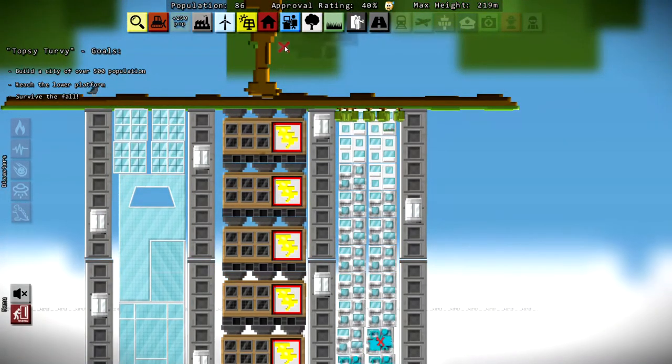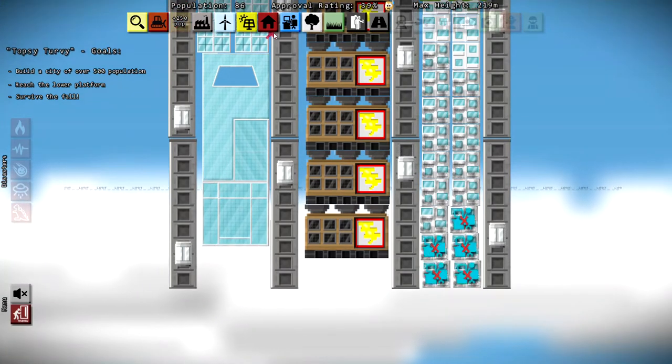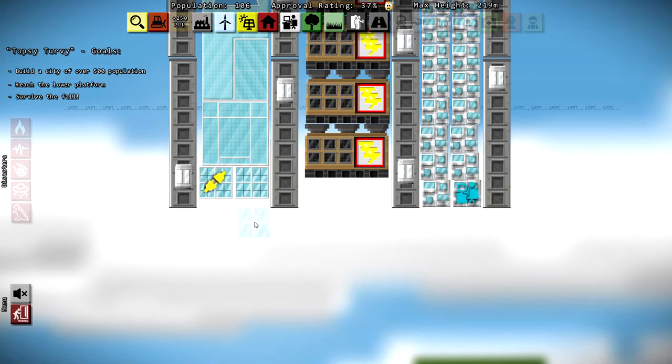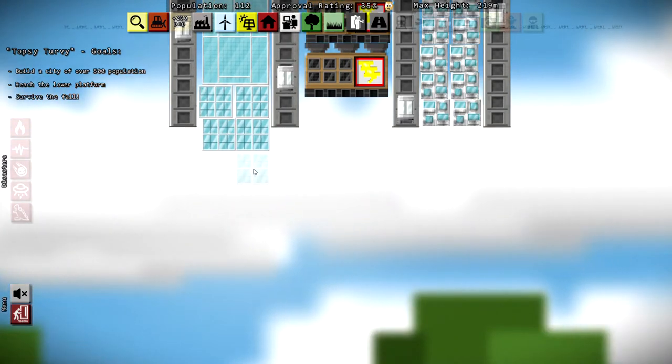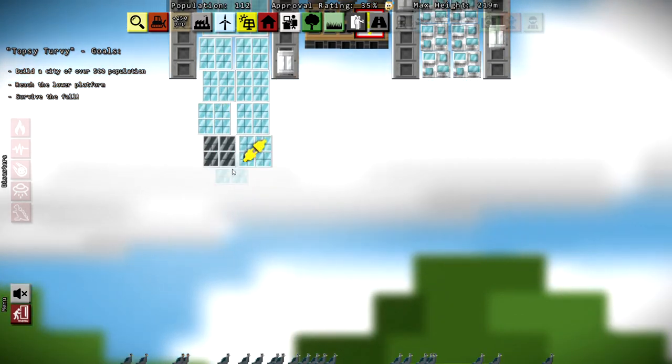Some of those houses are turning into nicer-looking homes — those look a lot better. Now we need some more offices, so over on this side it's office central. We'll drop some offices there and see if they combine.